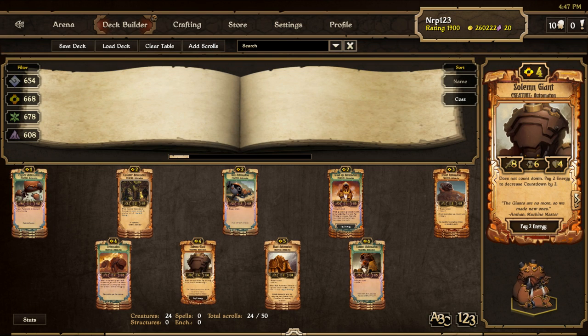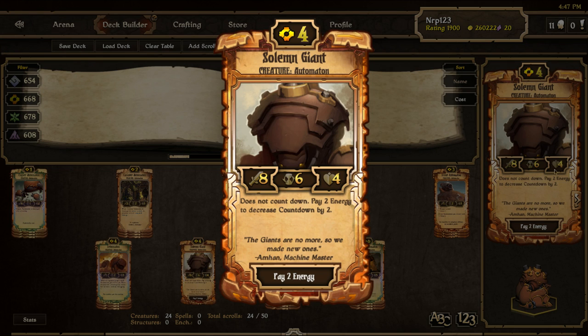I have 1 Solemn Giant in this deck. He is a 4 cost, 8 attack, 4 health creature that you have to pay 6 energy to attack. I don't find him necessary in this deck, so I only include 1 copy — but sometimes you'll be glad you have that copy. At 10 resources, you can play him with haste and either knock down some idols or kill a big creature.